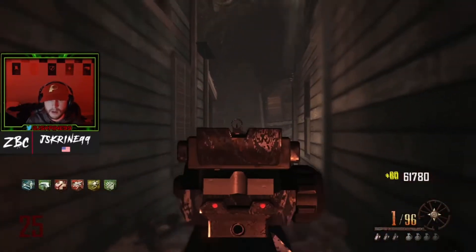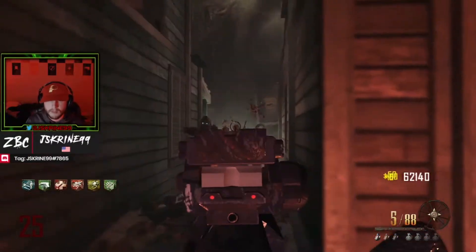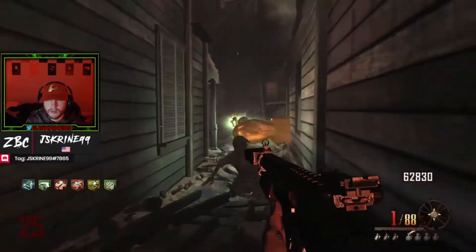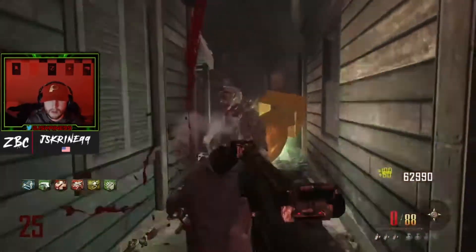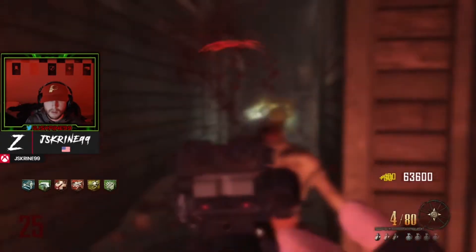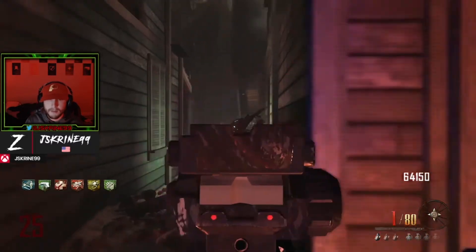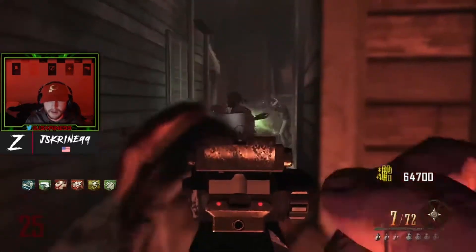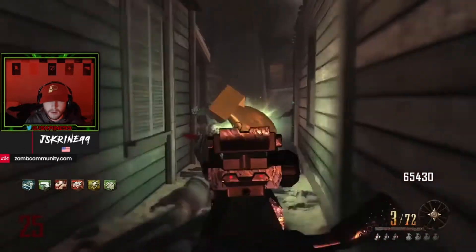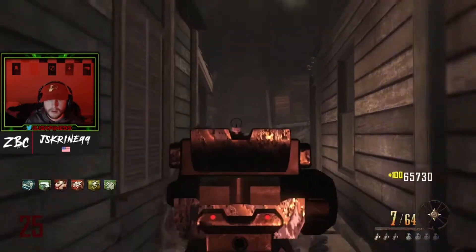The DSR's reload speed is actually relatively decent — I think it's actually faster than the SVU's which is surprising. It's not a wall weapon which hurts it, but it's one of those nostalgic weapons where you're like 'yeah, I got the DSR.' There's something unique about sniping zombies. You can get 300 extra points per headshot with the sniper multiplier perma-perk, which is insane. The perks you can get for snipers are pretty unreal.